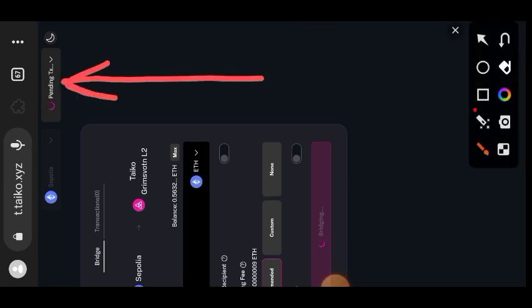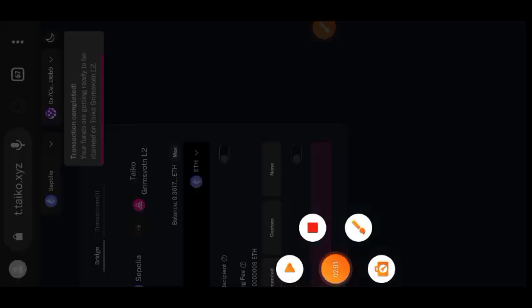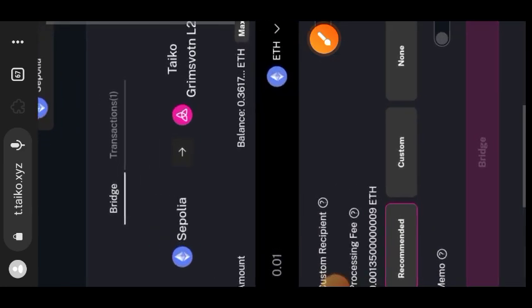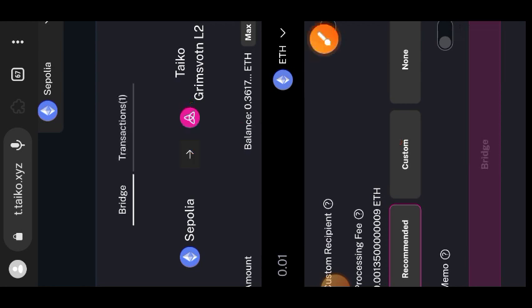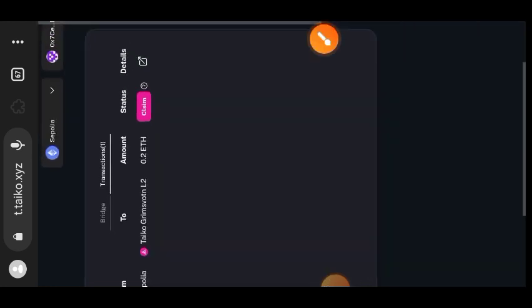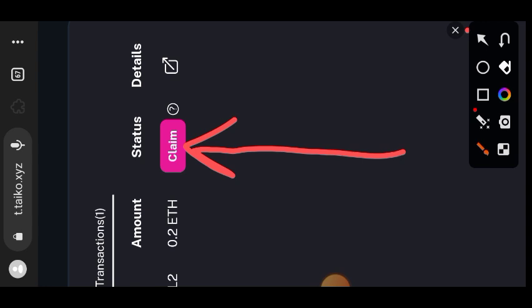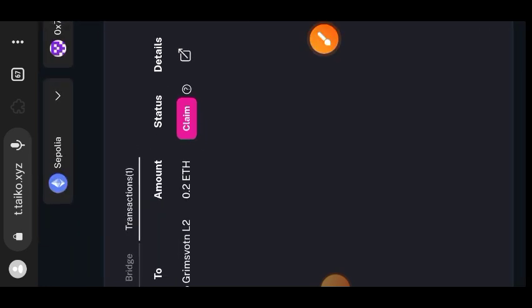The transaction is still pending. One thing you can do is switch over to the transaction tab beside the bridge tab. From there you can decide to manually claim your transaction so that it can be faster if you are in a hurry, or you can just allow the system to do its thing. Go to the transaction tab — you can see it here — and tap 'Claim', or just leave it and the system will automatically process it.